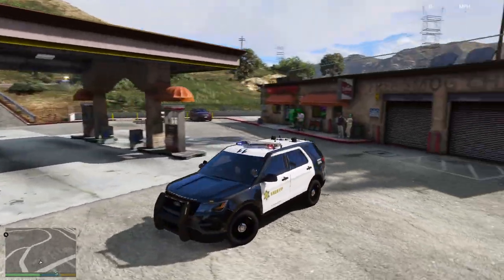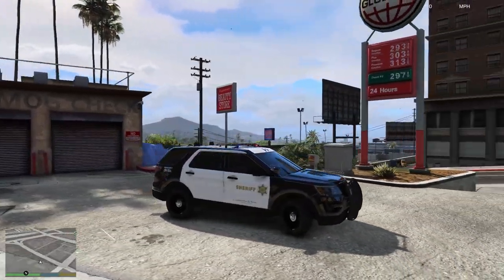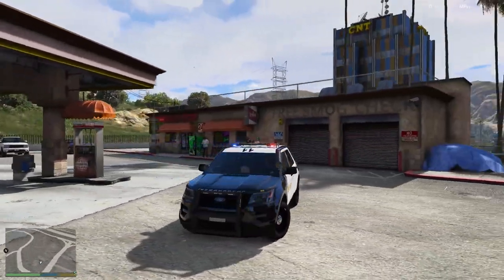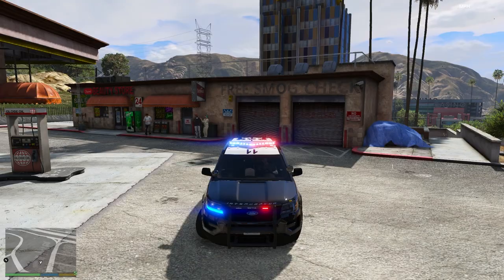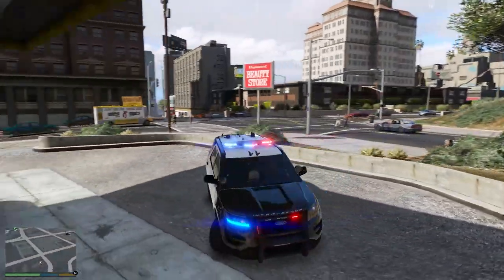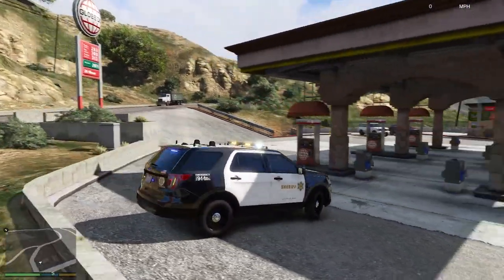This is the next vehicle — one of the newer style, black and white unit. Very nice — very close to what they have in real life. There's a bike setup on this one as well. Interesting light setup on the front there. That's what that vehicle looks like. Let's move on to the next vehicle in this pack.